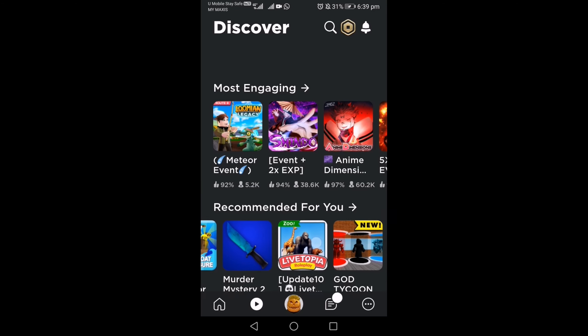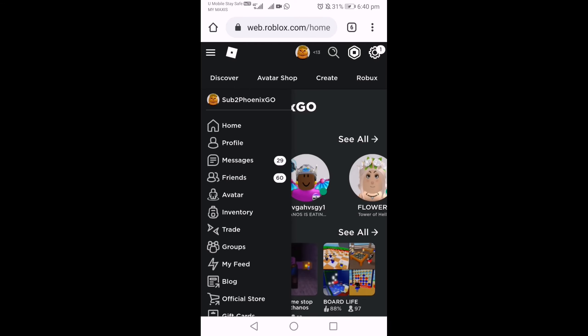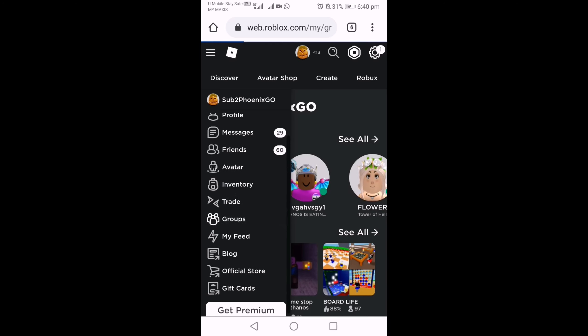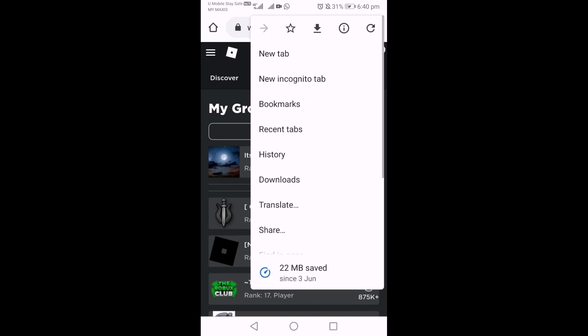Another way is to go to the link in the description. The link of my group is in the description. Let me just go to my group — let me just use desktop site. Another way is to use desktop site.